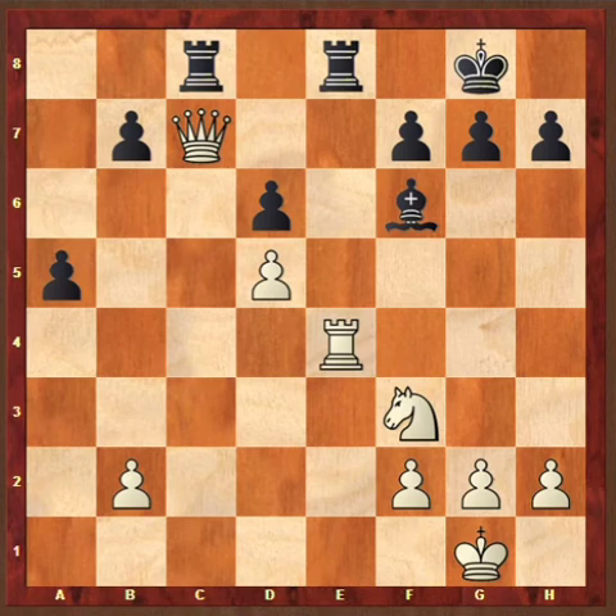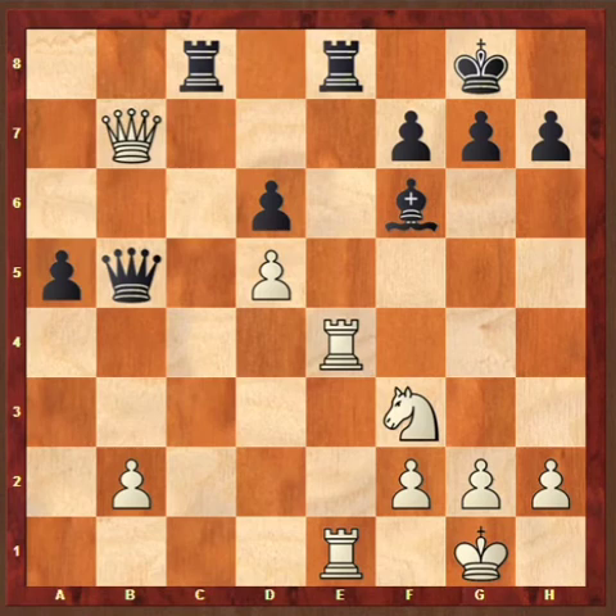After Queen B5, white played Queen B7 — the deflection of the Queen from the diagonal. After this move, black resigned. This is perhaps the most beautiful combination played by any player involving the back rank weakness.